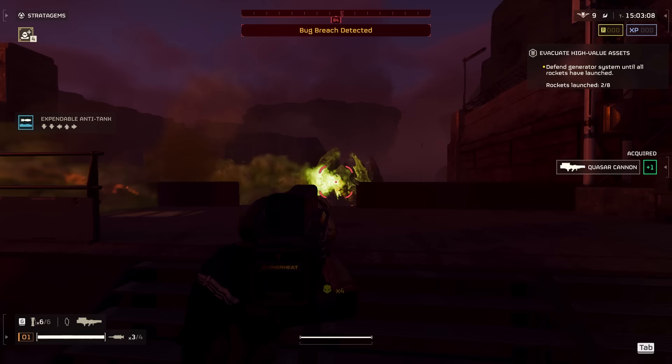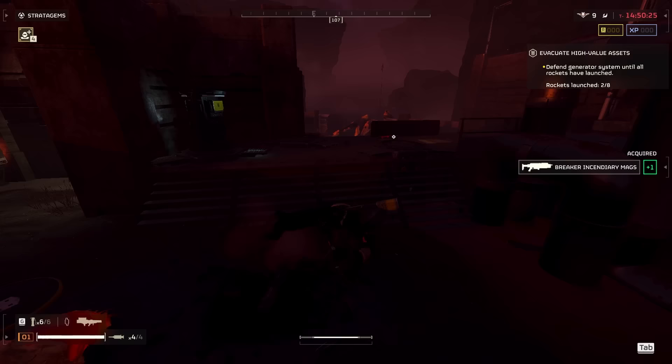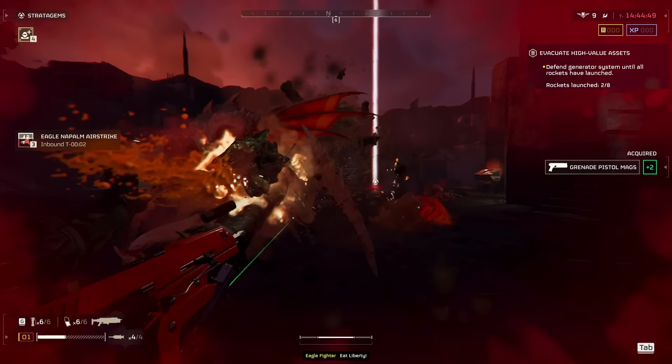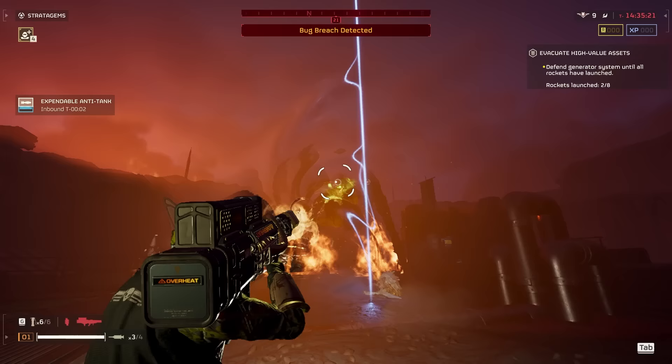Who broke my Tesla Tower? Fun fact: you can place your Tesla Tower where my Supply Pack is right there, and Bile Titans will sometimes accidentally have their legs phase through it and one-shot your tower when they're just walking around. Because the Bile Titans are big and this map isn't that big. Just be aware when it comes to corners and edges.